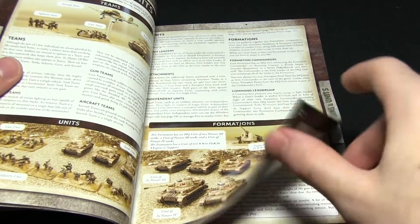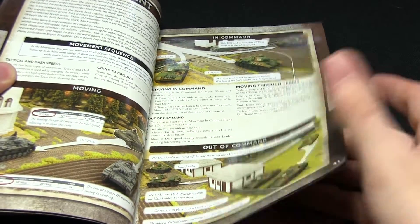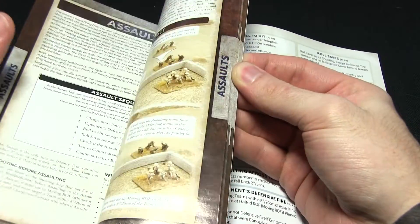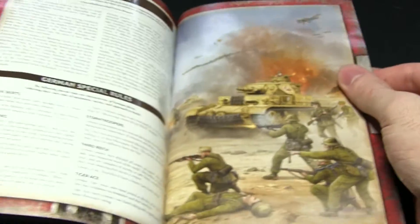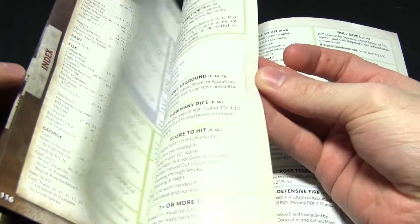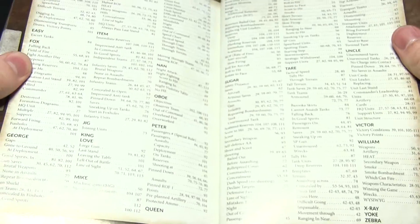Then we start going into the more advanced rules you'll be using when you get further into the game — things like scenery, how to use command tanks, how you can take cover by scenery, and then building up your own forces as well. There isn't much in the way of special rules for nations other than Germany and Britain, but they are listed in here. Also in the back we have some more scenarios you can recreate using your own forces. Overall the booklet is very nice — it has a summary page and also a glossary, which a lot of books actually don't have, so it's great to see those included.